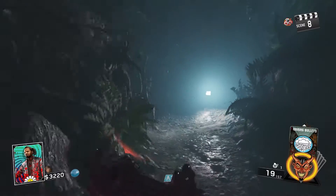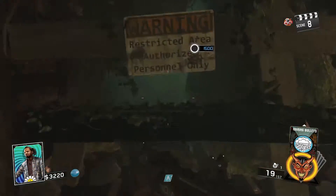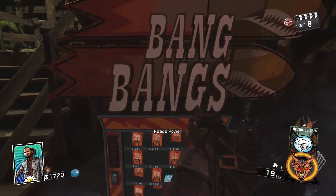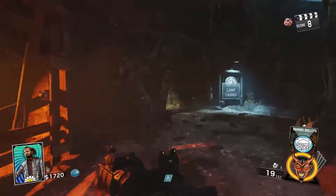The third perk you should pick up when playing solo is Bang Bangs, which is basically Double Tap. You can find it right beside Quickies, just down here in between the starting room and the mine.